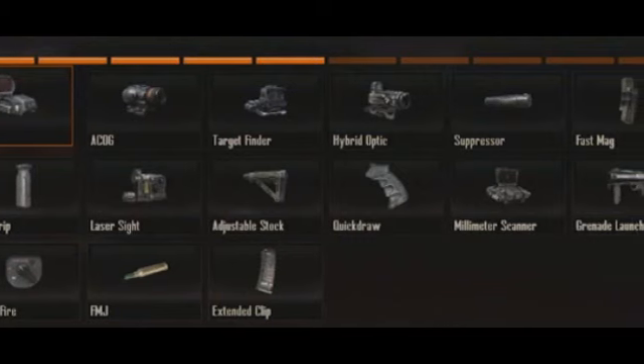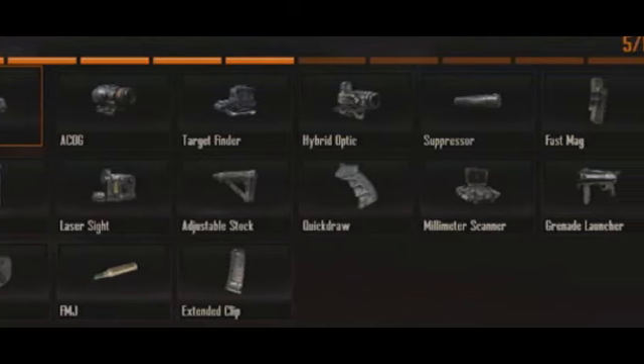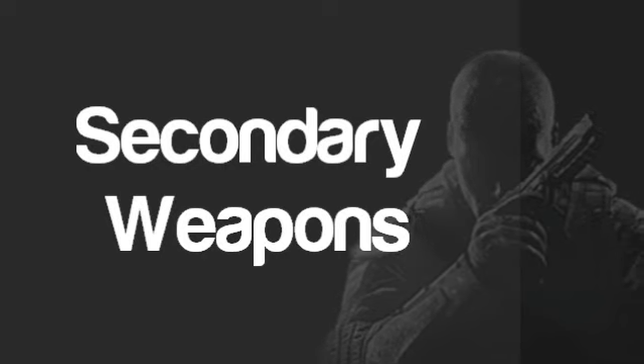Before moving on to the secondary weapons, here's a quick look at the attachments you can have on the assault rifle to give you an idea of what kind of attachments we're going to be having in this game. The ones that stand out are the target finder and the select fire option, which is the first time ever we've been able to select different rates of fire between single, three-round burst and automatic mode. That can be attached onto any assault rifle to give it loads more diversity in ranges of fire, which is really cool.